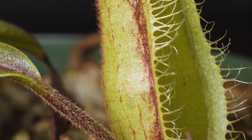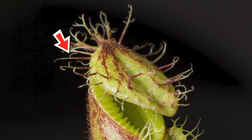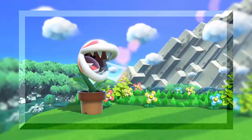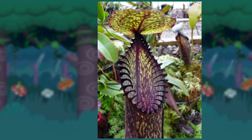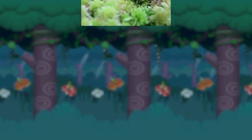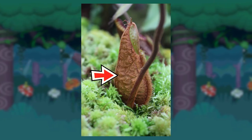The other thing about Nepenthes Hamata that is more unique to it is its hairiness. On its lid there are many cilia, which could have formed the basis for the spine-like protrusions on this variant of the Piranha Plant, along with the Hamata's dark colour — but this could also be attributed to the equally scary-looking Nepenthes Effepiata. As well as this, there's an even hairier variant of the Hamata that was discovered, which looks like it's growing fur!